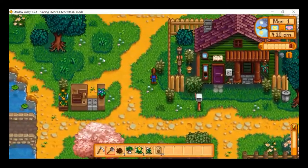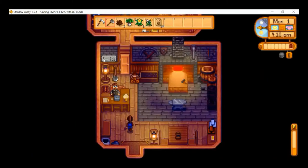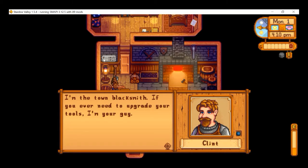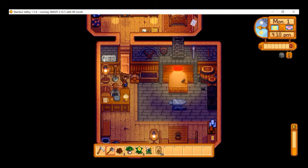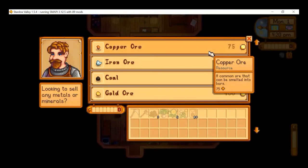Let's go down to the blacksmith. Clint introduces himself as the town blacksmith — if we ever need to upgrade our tools, he's our guy. We can also purchase copper, iron, coal, and gold there, though we obviously can't afford any of that right now.